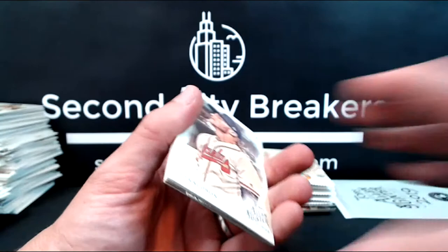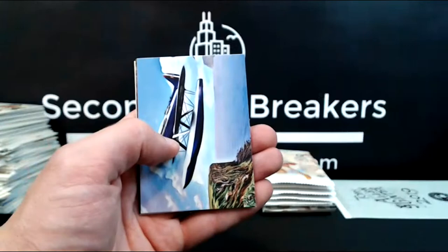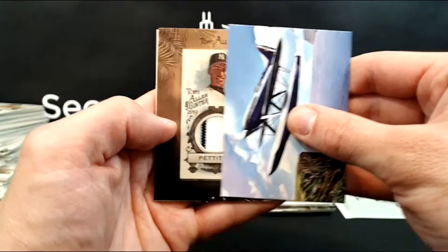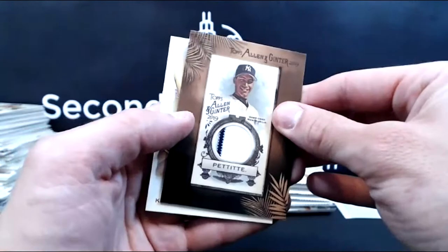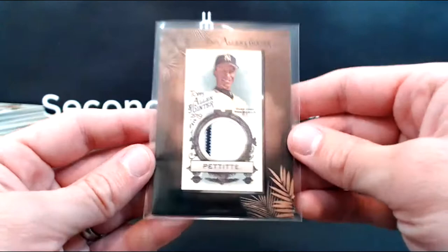We're going to start this one out with a bang — there is a hit coming, so pay attention. Donaldson, Mark Summers, Arietta, Mookie, black border — it's nice for the Red Sox. Hit card coming after the History of Flight. Andy Pettit framed jersey for the Yanks! Very cool, very much like the Pudge one we pulled. And it's got the Yankee pinstripe, so that's pretty sweet.